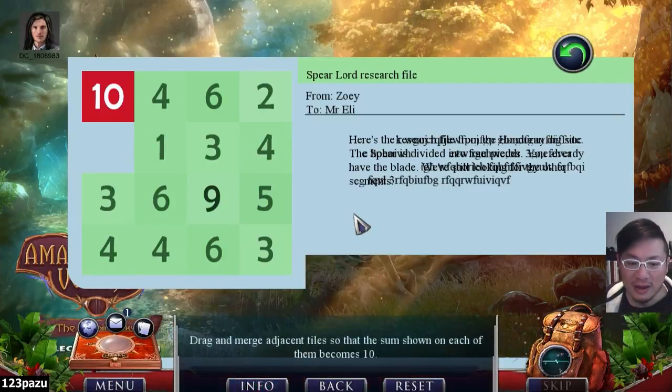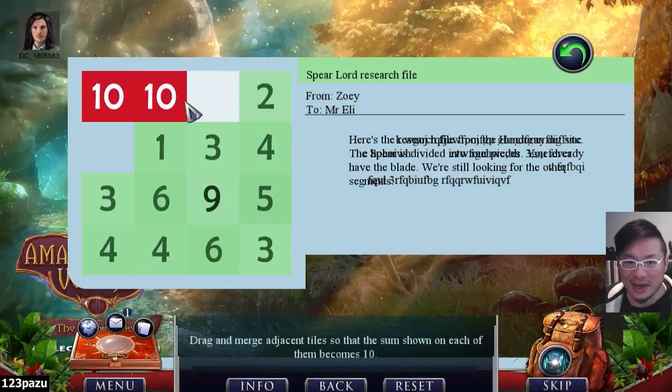The decryption puzzle. Drag and merge adjacent tiles so that the sum shown on each of them becomes 10. Like 6 and 4? Like this — 10, 10.